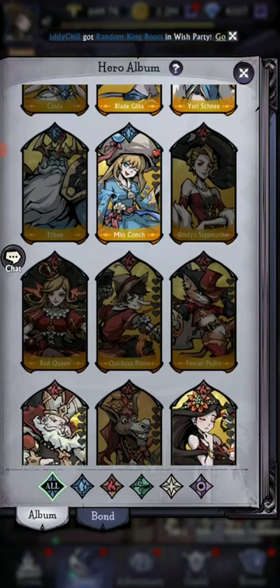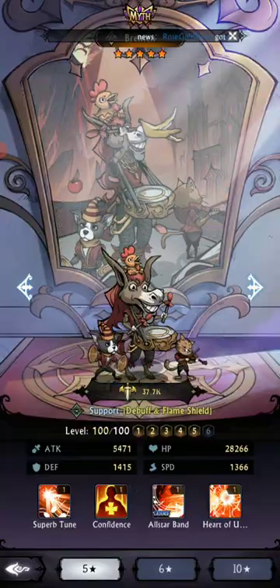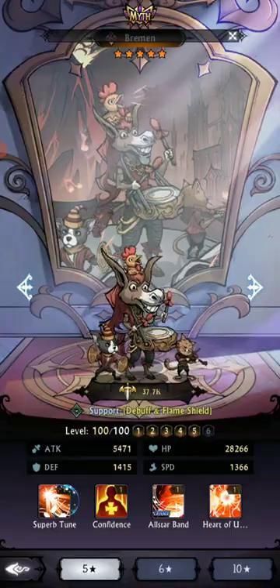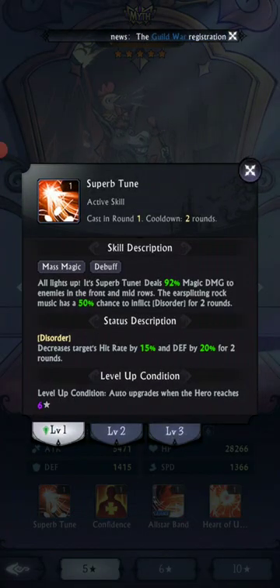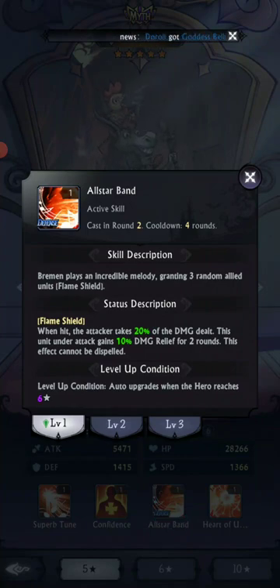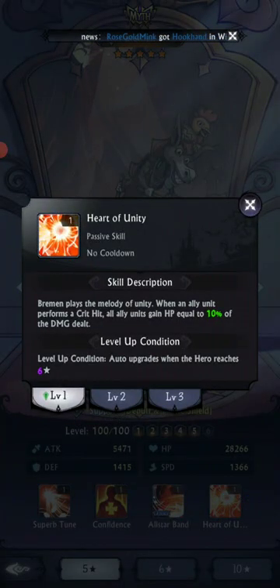One good support I can bring up is Brimmin. He provides a flame shield and some debuffs to the enemies — 50% chance to cause disorder, which decreases hit rate and defense. He grants flame shield which reflects damage and provides damage relief. So there's various types of support.